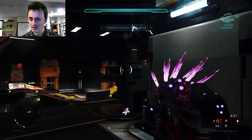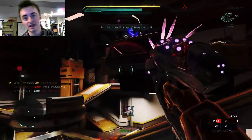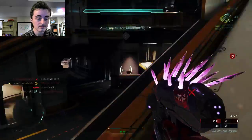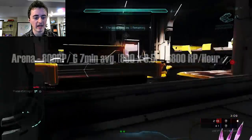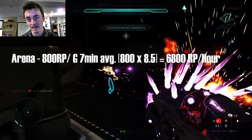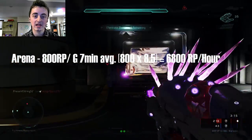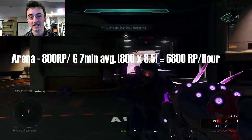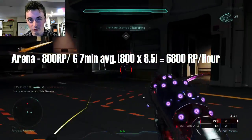I know it may sound a little confusing, but I'm going to put it on screen and make it look pretty simple. For Arena, I got about 800 recs per game. Each game took about seven minutes, or 8.5 games per hour, and 800 times 8.5 gives you about 6,800 recs per hour.